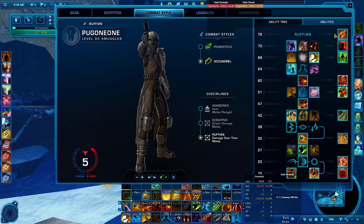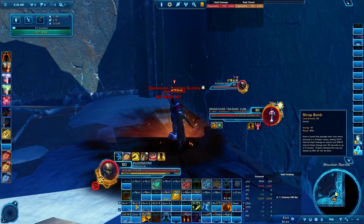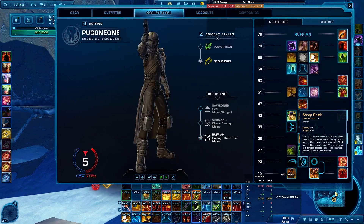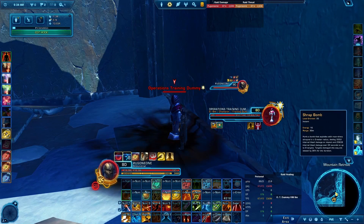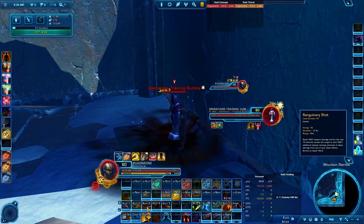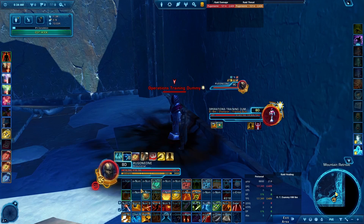The 2% damage reduction per target hit is situationally valuable — with up to 8 stacks, that's 16% damage reduction total. You'll deal less damage taking this option, but if you need survivability, it's quite useful. Keep in mind Shrap Bomb has a 10-second cooldown while the rotation is about 14 seconds, so you'll need to weave it in more frequently to keep this effect active.